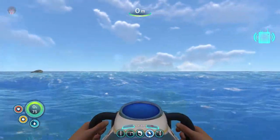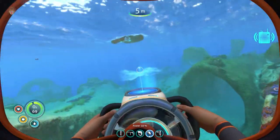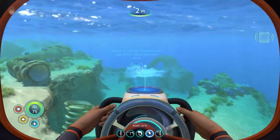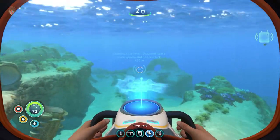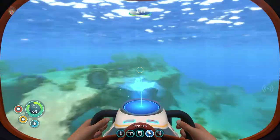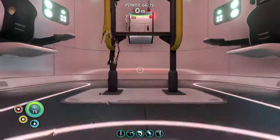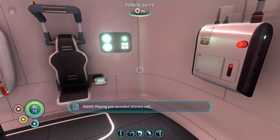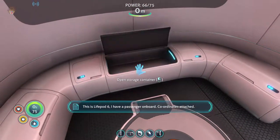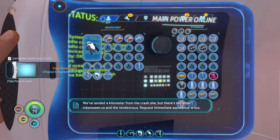But yeah, this is a thing I've been pondering about, and you guys can let me know in the comment section if you agree or have an idea. Will we also have these little missions — like, say, life pods — will we have the same type of thing in Below Zero as well? Will there be these little quest lines or extra side quests in the game of Below Zero? That would be great — getting to know the story a little bit better. So let's see what this message is about. 'This is life pod six. I have a passenger on board, coordinates attached. We've landed a kilometer from the crash site, but there's radiation between us and the rendezvous — request immediate assistance, six out.'